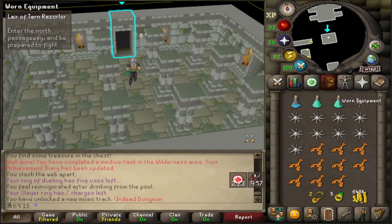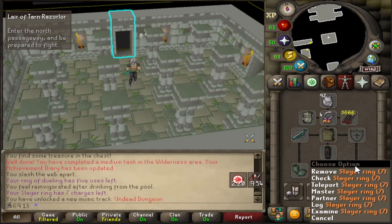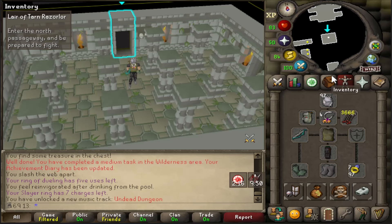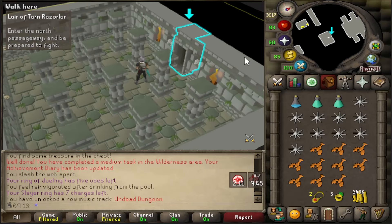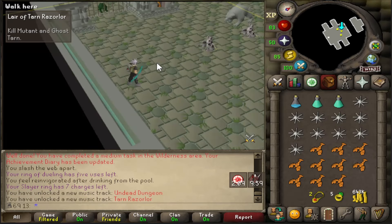Just made my first batch of Slayer Rings. I've never really used these in the past, but they're so useful for the teleports and stuff. And it also helps for this final bit of Tarn's Lair here for my Salve Amulet.